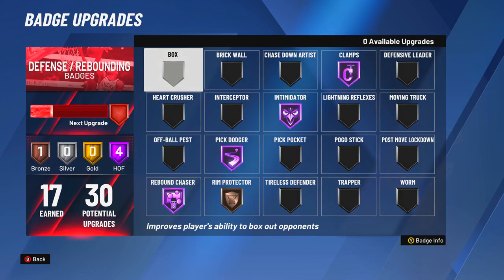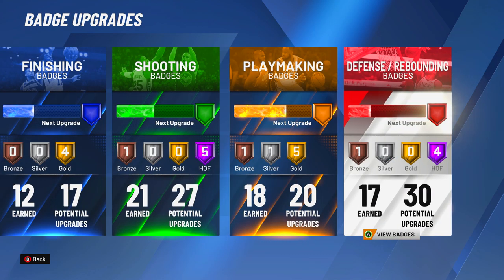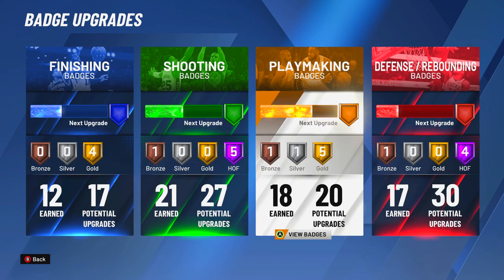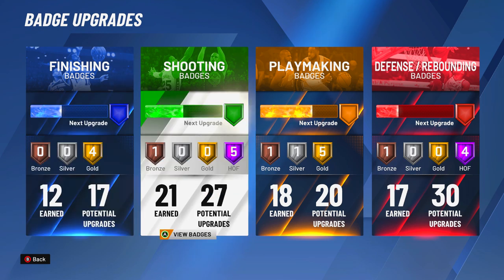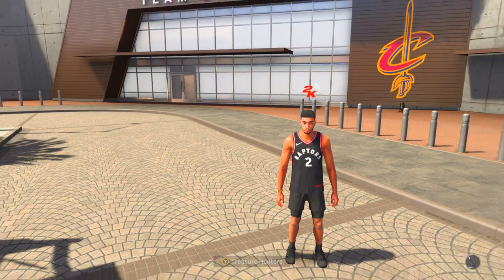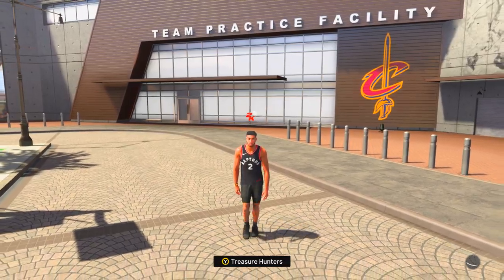With this build you can not only spot up, you can actually use this build as a guard and shoot threes — you're gonna see in the gameplay I was actually using this build as a guard. You don't even have to spot up. So without legend you'll have 7 finishing, 17 shooting, 10 playmaking, and 20 defense. With legend this is how it will look. If you guys want to make my exact 2-way pass first point build, link is in the description. Make sure you guys like the video, sub if y'all new, and let's get right into the video.